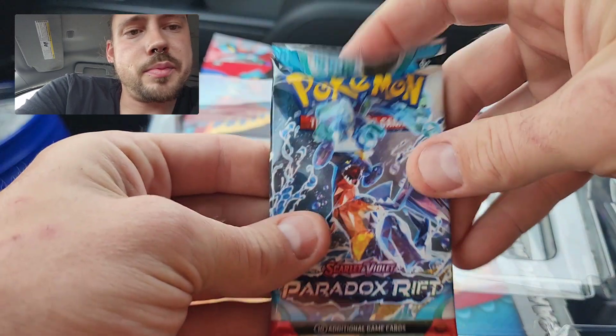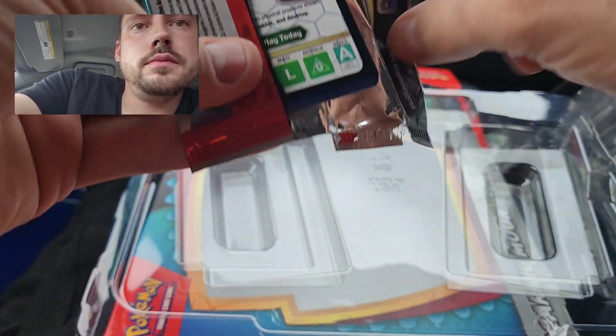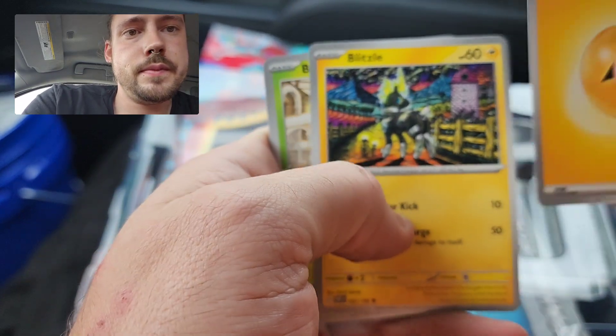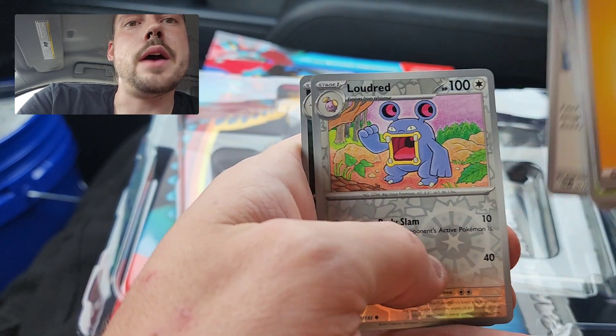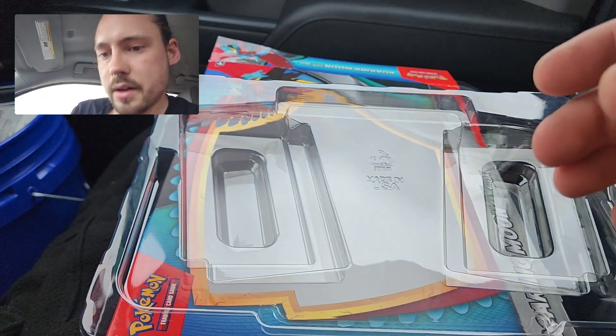Same pack spread here for box two. Let's see if this Paradox Rift has a code — it sure does. Hoping to do similarly in this box. From pack one: Laudrid, Lippard, and Kingdra. Nothing from pack number one.